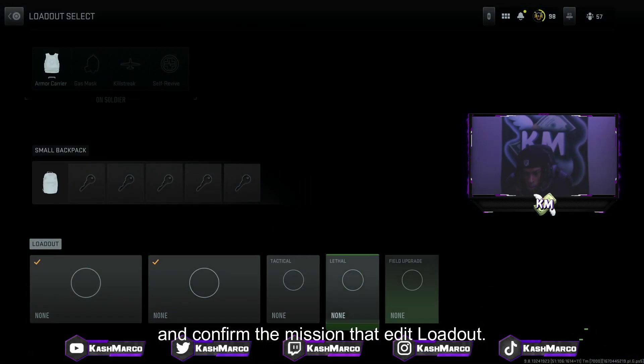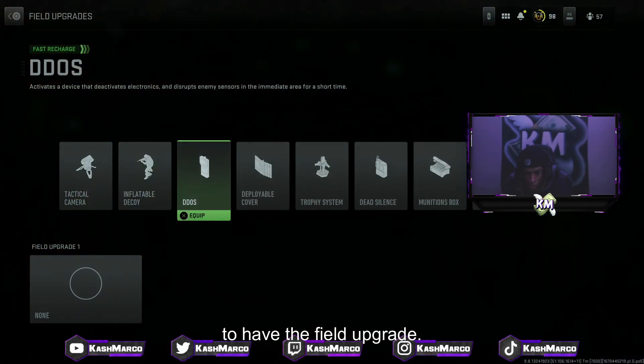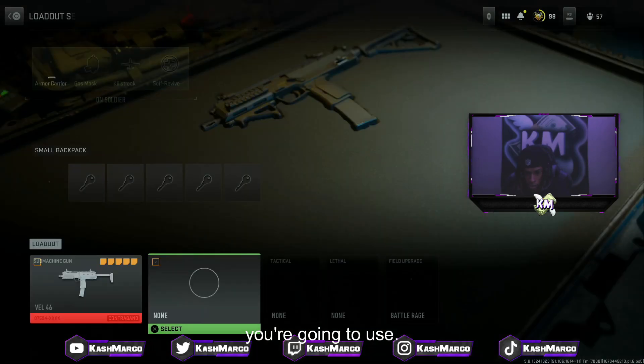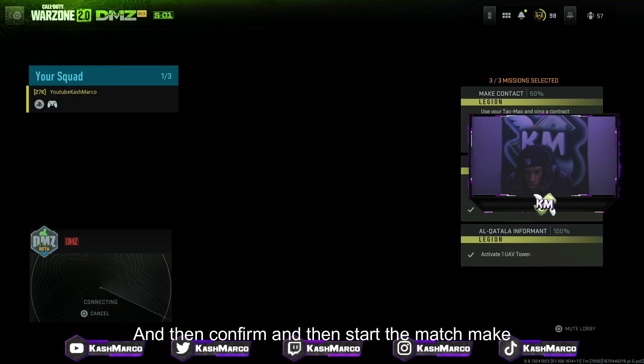Before you deploy into DMZ, just go ahead and confirm the mission, then edit loadout and your field upgrade. You're gonna need to have the field upgrade Battle Rage, then equip whatever gun and whatever else you're gonna use, then confirm and start the match.